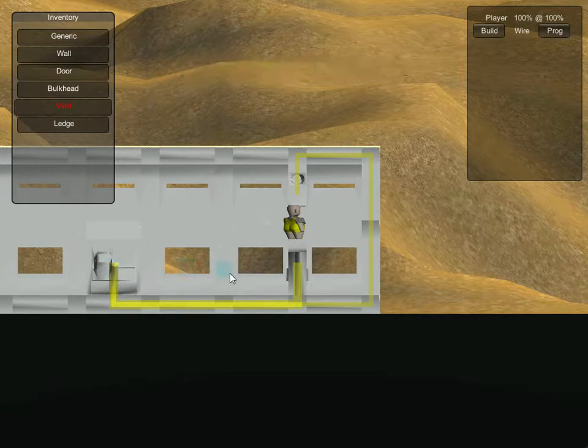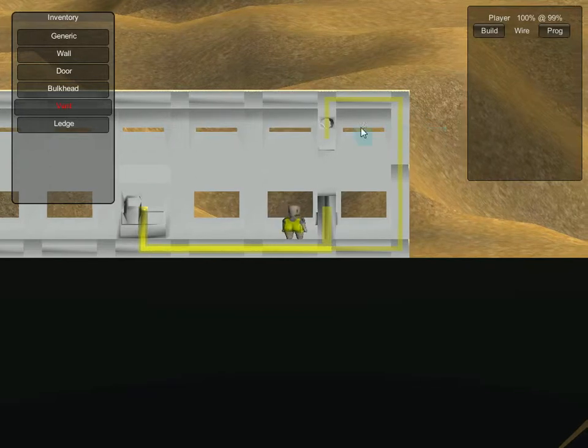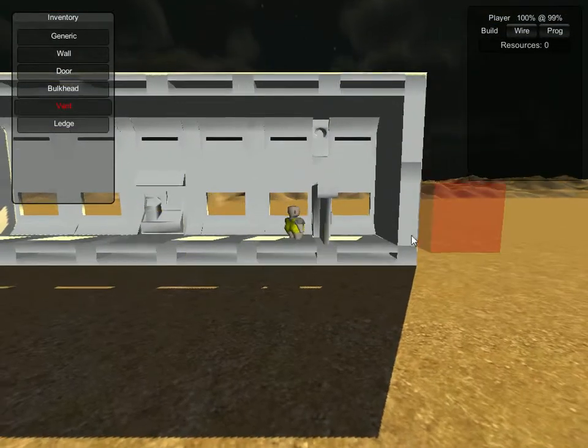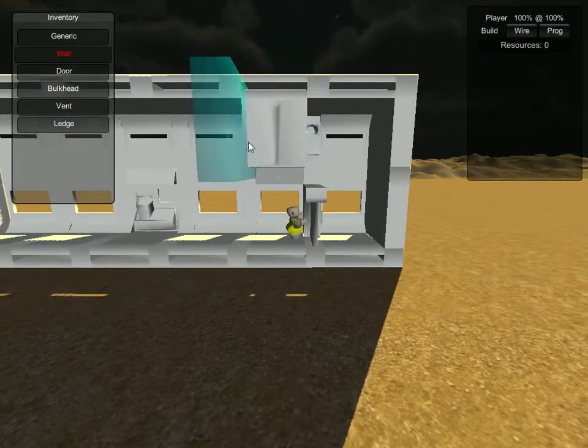Otherwise the door wouldn't be able to accept programming, although we could open it manually. Now we have it both set up, and now this is actually producing air — I can show that to you. Go back into build mode, and if we were to block this off with walls...